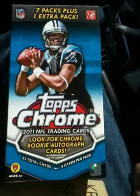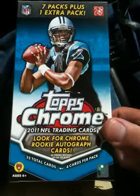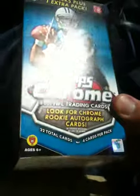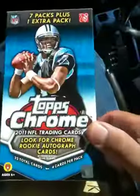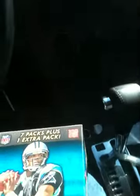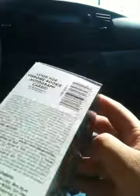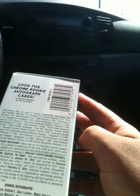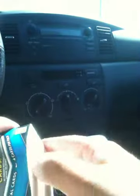Hey guys, it's Cardboard Icons. Just made another trip to Walmart and it looks like Top Scrum Football is out — Top Scrum Retail. I believe this just came out today. Picked up a blaster. I just took off the plastic cover for this box, but I haven't actually opened the pack. The autographs are broken into three groups; the easiest ones are one in 179 packs. I don't think I'm going to have much luck getting one of those, but we shall see.